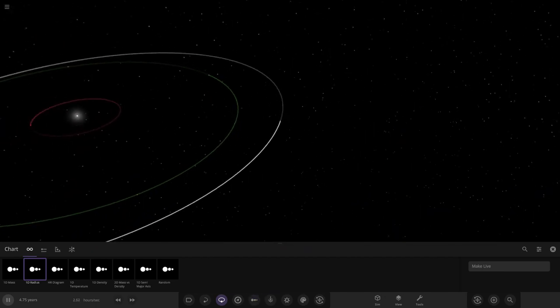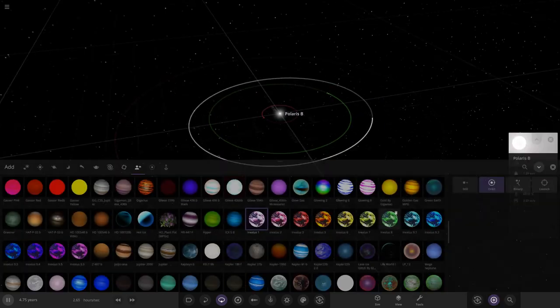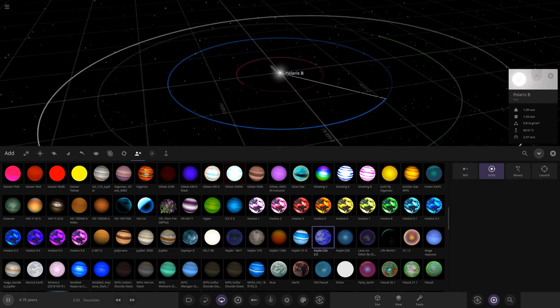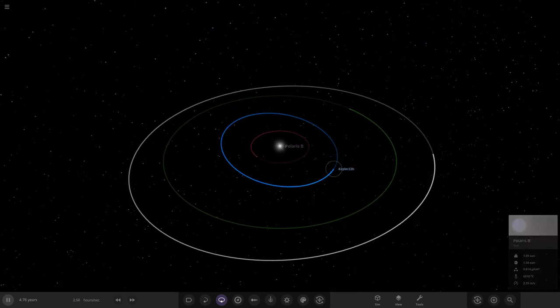We've got a nice inner solar system built, but we need more planets. I think we definitely need something between the red and green planets. I'm thinking some sort of oxidized water world — like a red water world. I'm thinking Kepler 22b, placed somewhere in a more interesting orbit.